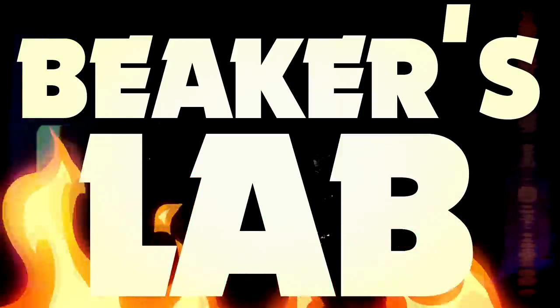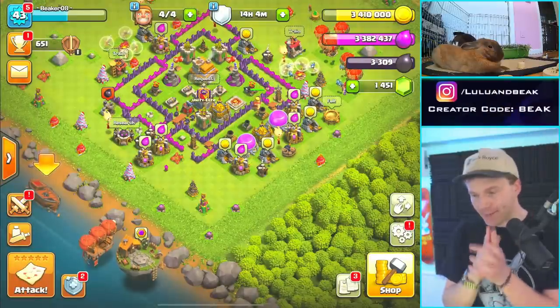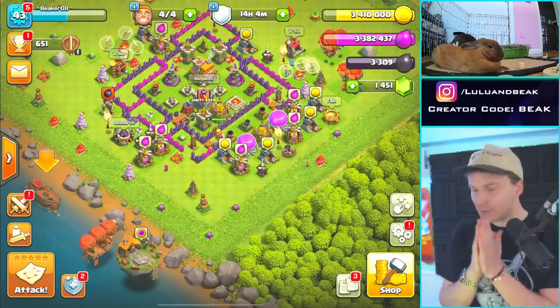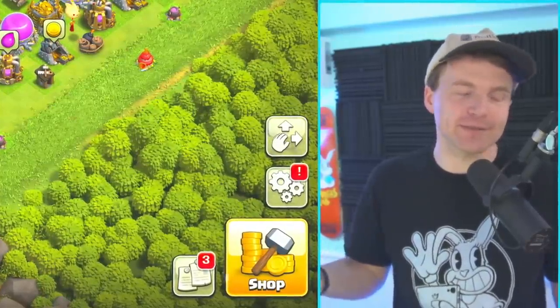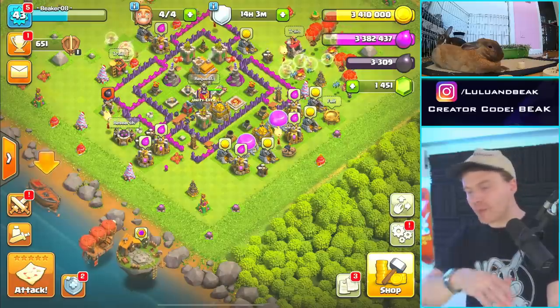Hi guys, welcome back to the show — it's Beaker's Lab, the gang is back. I'm your host Beaker. We got my bunnies Meli and Paia up there — Paia just looking so chill. By the way, it was just Easter weekend so I went and saw my human family, but for my bunny family I got them a bunch of presents. It was like Christmas for bunnies, you could say.